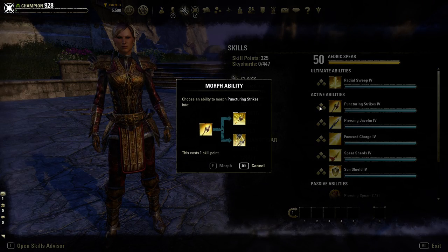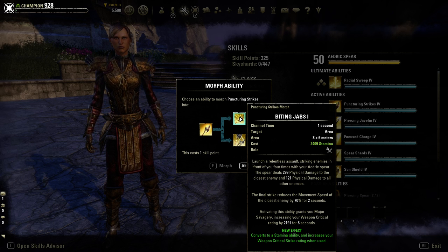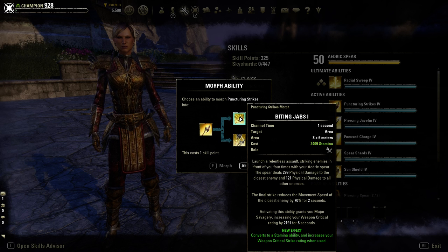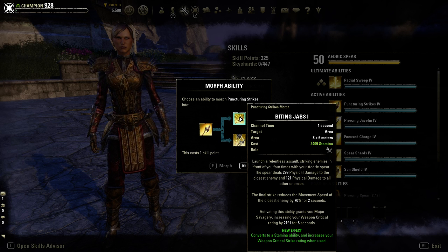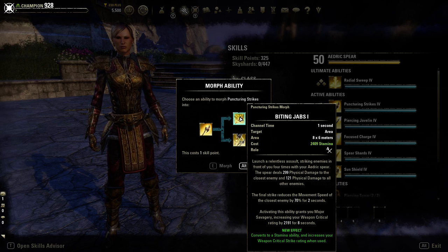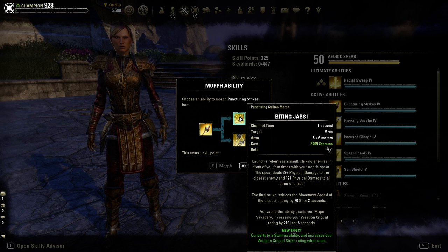There are two morphs. The first is Biting Jabs, which converts this to a stamina ability costing stamina instead of magicka and dealing physical damage instead of magic damage. It still reduces the closest enemy's movement speed by 70%, and activating it grants you major savagery, increasing your weapon critical by 2191 for eight seconds - really beneficial for solo play if you don't want to use potions.